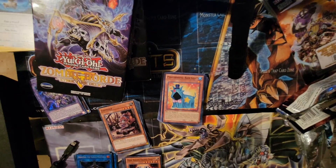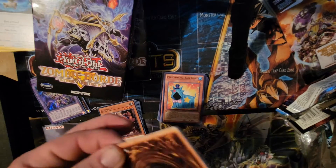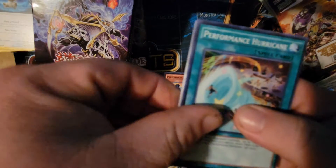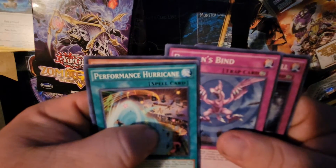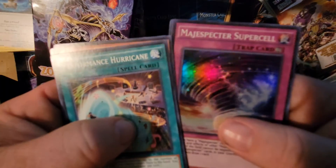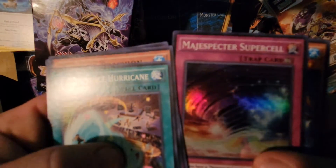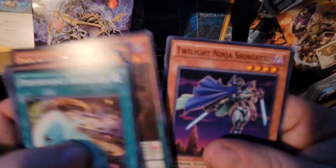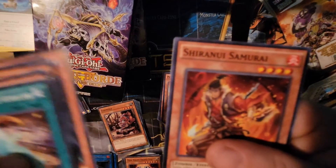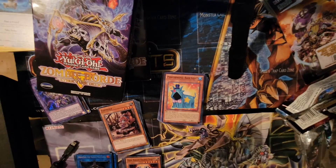Last pack — come on guys, give me your energy, let's go! Performapal Hurricane, Dino Miss Frogion, Dragon's Bind, and ooh — Majestic Supercell — that looks cool, I like that artwork. The final card: Dino Miss Pteranodon, Zany Zebra, Twilight Ninja, Cosmos Delta Shuttle, and Tsuruki — Samurai! Yeah!